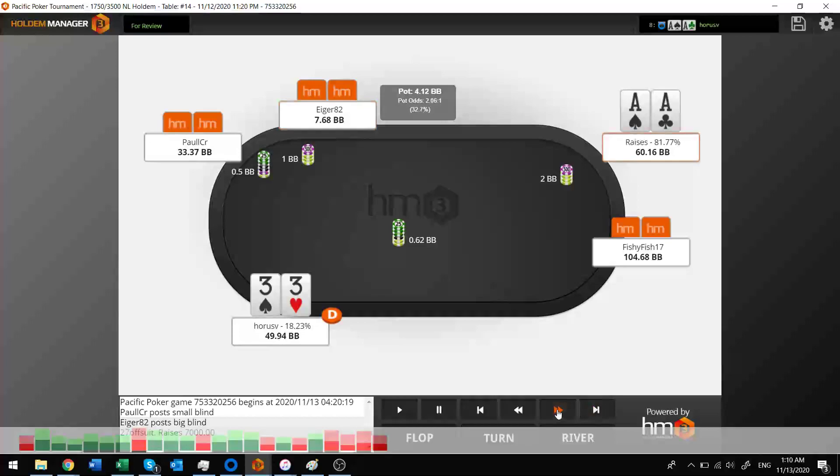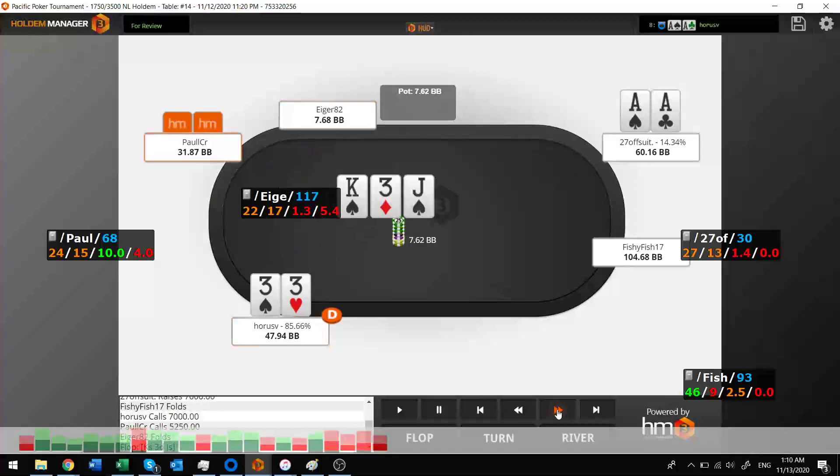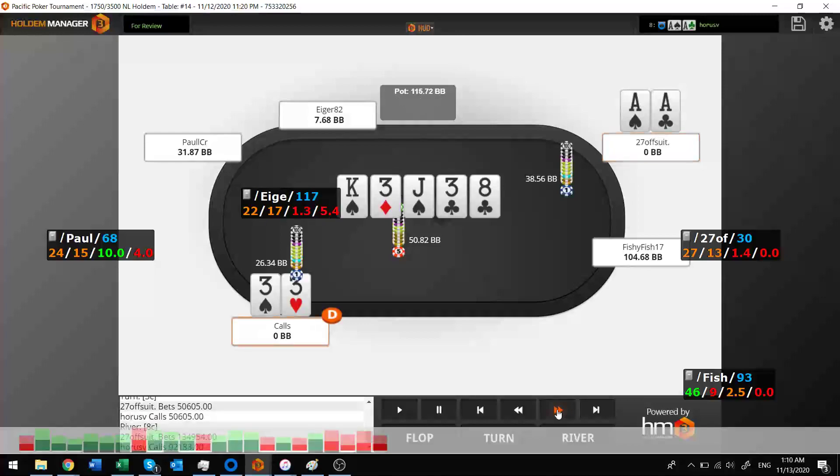Here I've got aces, raised from early position. He's got threes and smashes the set — this was devastating. I thought I was out of the tournament and just wanted to put all my money in. He's happy to slow-play me, hits quads, and I get crushed. But fortunately there was some left over, so I've got 12 big blinds left to try to survive.